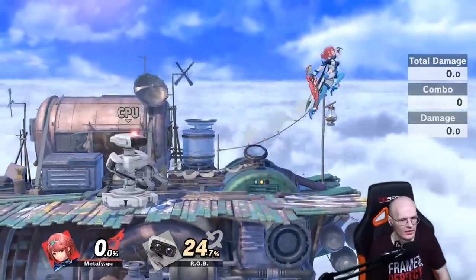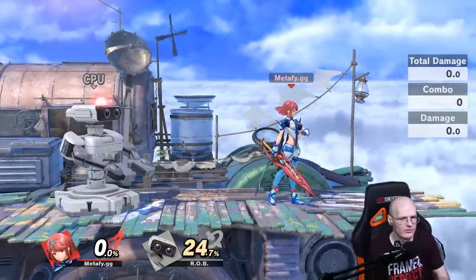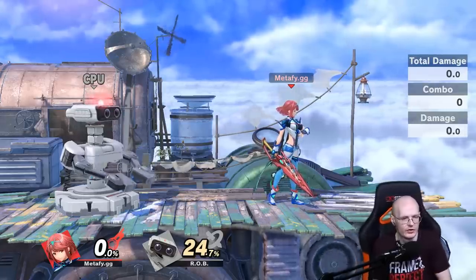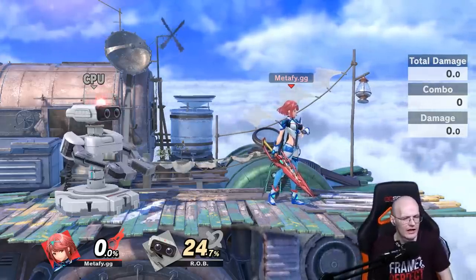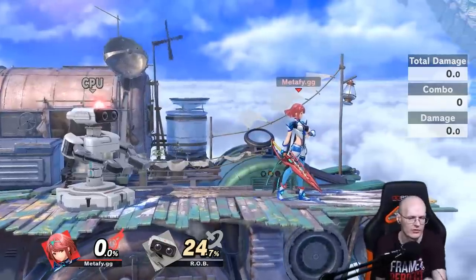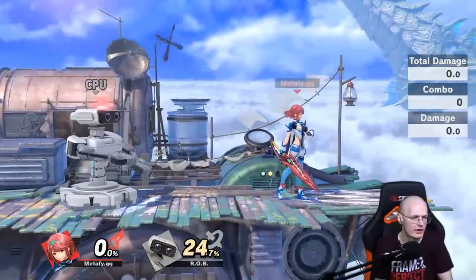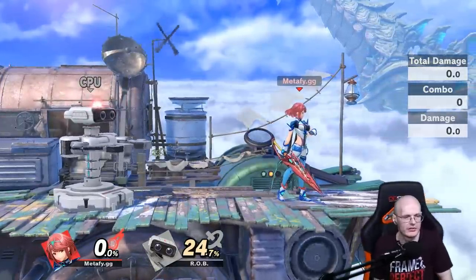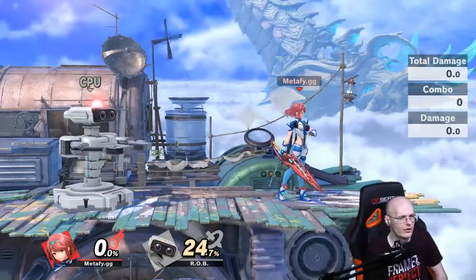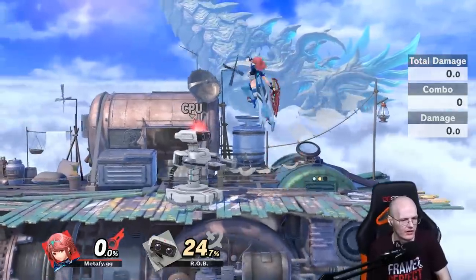Straight down is obviously easy, but a slight angle is actually better because it works against a variety of characters. Against Rob it doesn't matter too much, but if you try this on Ike, you would not land fast enough with a straight air dodge. Going straight down also unpredictably puts you on the left or right side, whereas a consistent slight angle is more reliable.